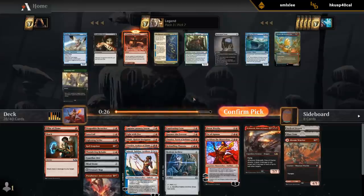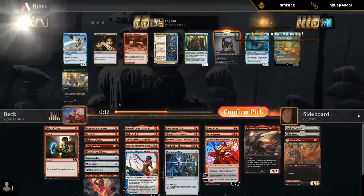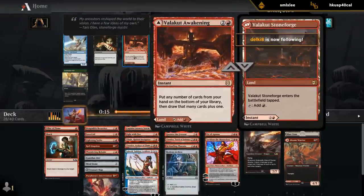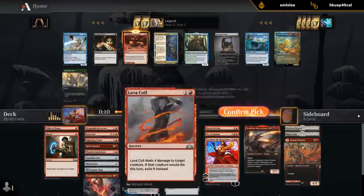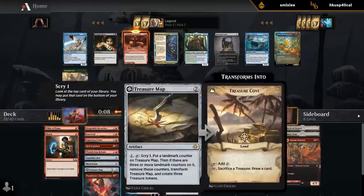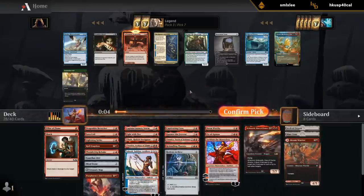Valakut Awakening is a perfect upgrade to our mana base, although there's also Mazemind Tome. As much as I like Mazemind Tome, this might be a deck that has so many playables that I just want to upgrade my mana base with Valakut Awakening. We have a lot of two-drops already and we're mostly trying to curve out — whereas this can just replace a mountain.